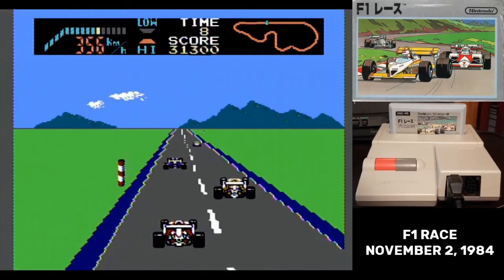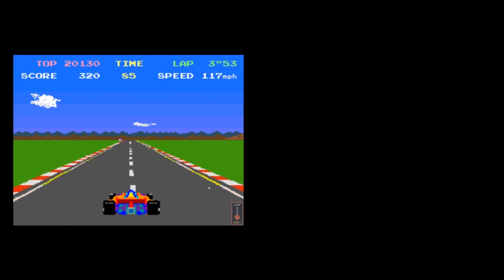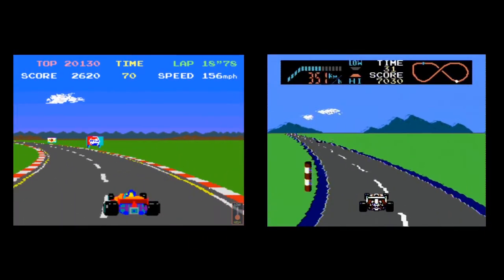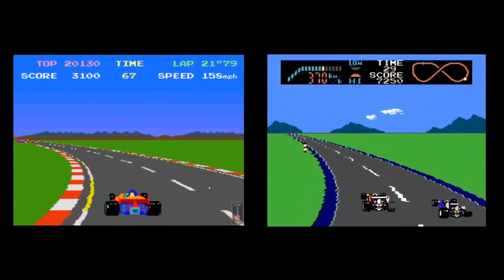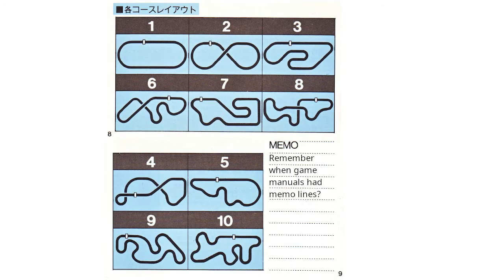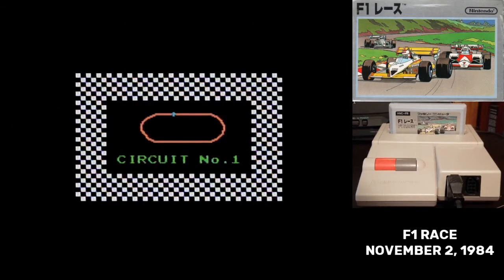This game is transparently based on Namco's Pole Position. I know there's only so many ways you can present a behind-the-camera race game, but F1 Race really comes close to Pole Position in presentation. They don't have the qualifying run in Nintendo's game though. There are 10 tracks total in F1 Race, but you won't see them all when you play. On skill level 1, you play tracks 1 through 5. Skill level 2 is tracks 3 through 8, and skill level 3 is tracks 6 through 10.